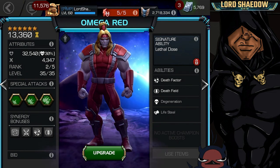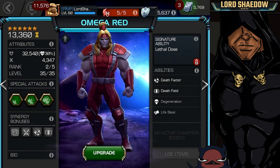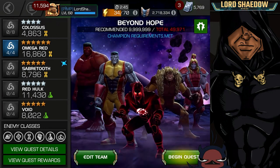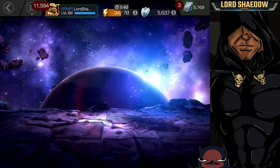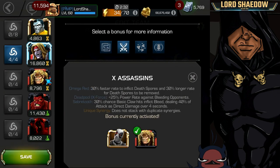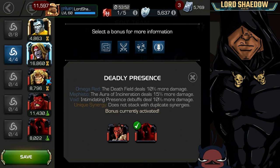Let's take him on a little journey and see what he can do. You can see the team I'm going in with — I basically activated all of his synergies. We've got Metal Mayhem giving him 4% more critical damage, Ex-Assassins, and you can see what each synergy gives him. In this fight he also has class advantage.